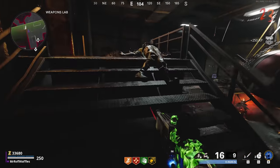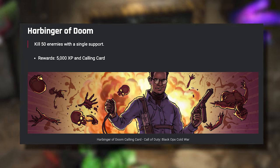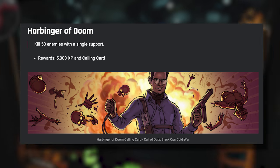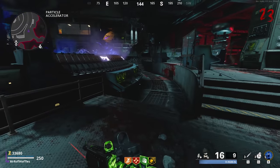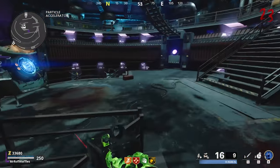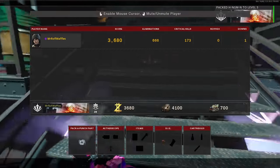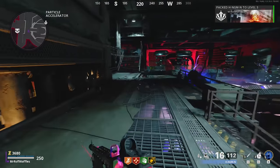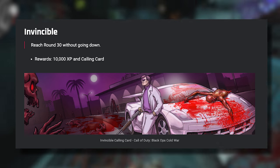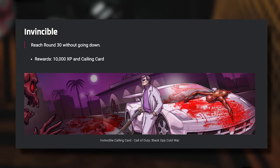There's also a really easy one for getting 50 kills with a single support. The best way to do this is to use a Chopper Gunner or a War Machine and just go crazy. Bear in mind that you're going to get about 30 zombies in a horde, so if you're using a War Machine, you need to spread it out over multiple hordes. That's going to give you 5k XP and a calling card. And if you're able to reach round 30 without going down, you'll also get 10,000 XP and a calling card.